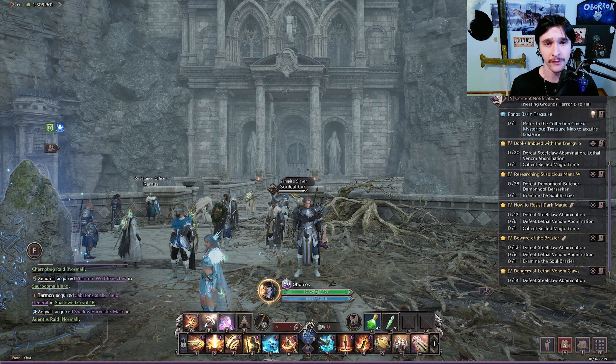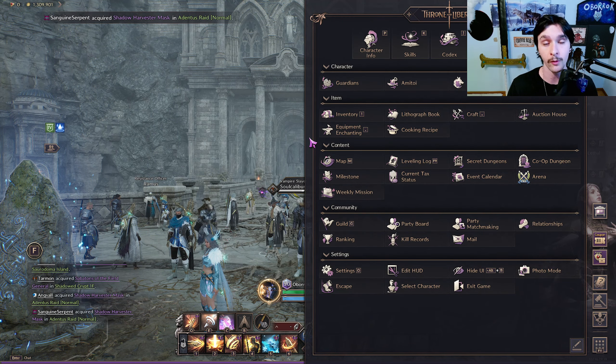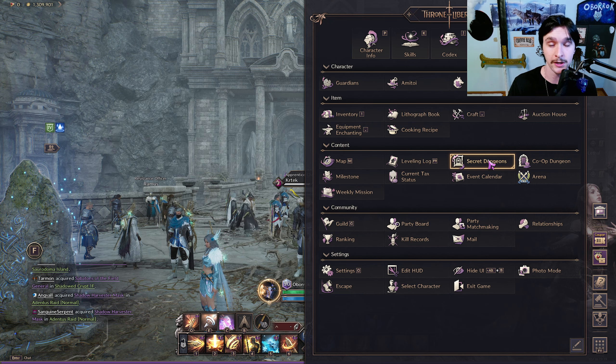Now if this is the first time you're hearing about this, you may be wondering how you even get here. You're going to press Escape, or whatever button allows you to see this pop-up menu, and then go over to Secret Dungeon and click on that.